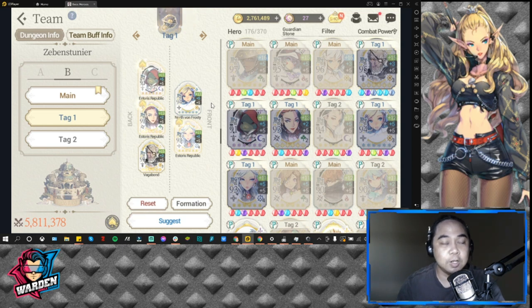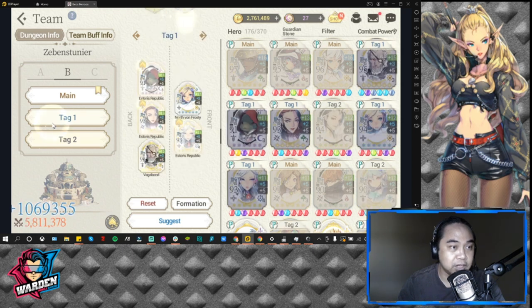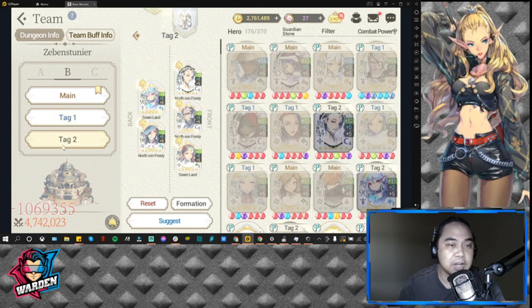FC Iris is here too, though long-term she's probably not staying in this team. I'm still looking for a fifth hero. Looking at my third team — it's more or less a North One Frosty team. I don't have FC Tantalo here; I was supposed to put him in my second team but his build has dropped. I actually reset his Unleash Potential and gave it to FC Adams and FC Rara.